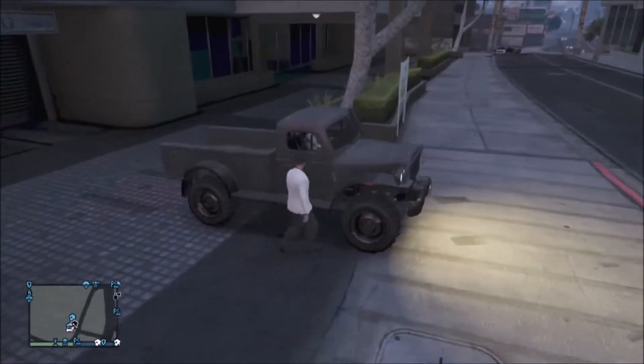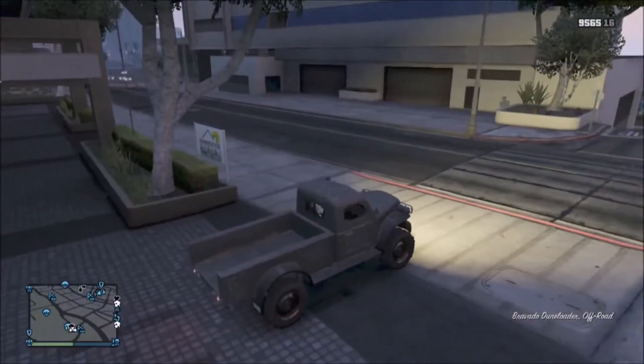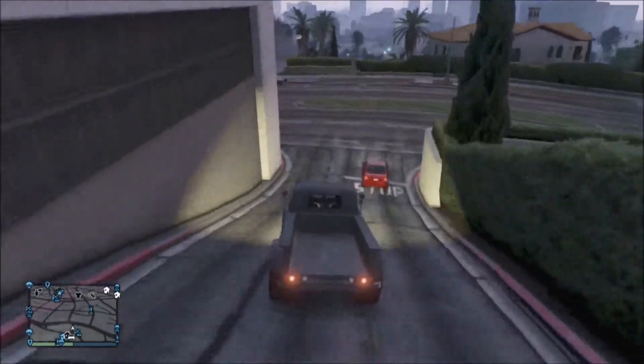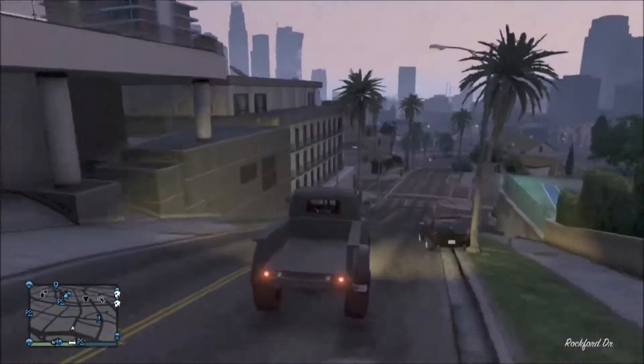In order to do this glitch, you're gonna take the Dune Loader and drive it to the impound lot — where your car or vehicle would normally get impounded after dueling it out with the police and being killed by them. We're gonna fast-forward to this part and show you guys what to do next.